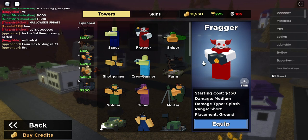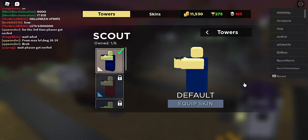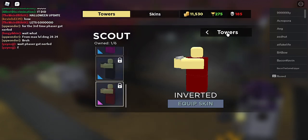Okay, I love this — it's a clown prayer. Scout, red scout, green scout, pink scout, black scout, inverted scout.